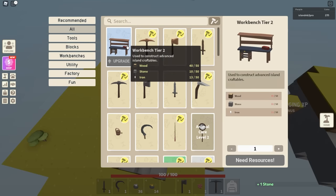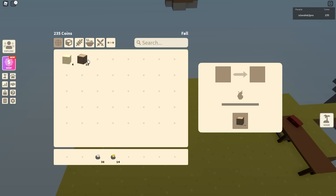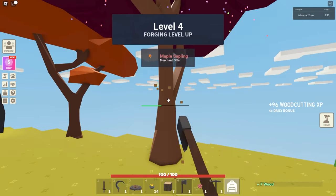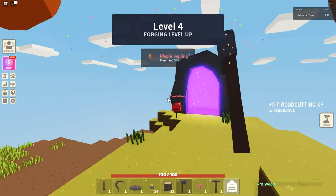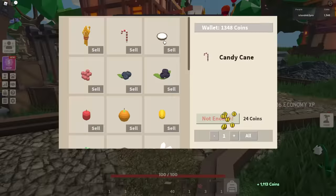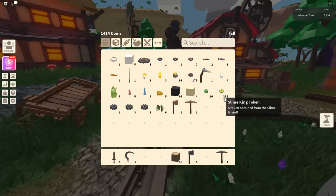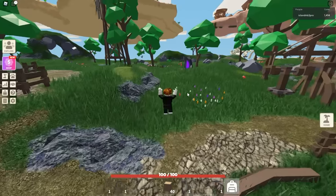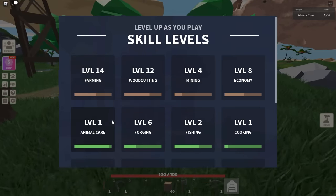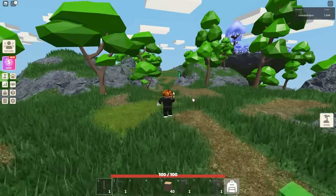From now on we're using the sickle to gather crops. We can make the furnace pretty soon — just need one more stone. Let's grab that, then upgrade and put it down — it's going to save us so much time. As you level up woodcutting and mining, your tools do more damage. Let's go sell our crops — got a thousand. We need to get to level 20 and we're getting really close, only four levels away.